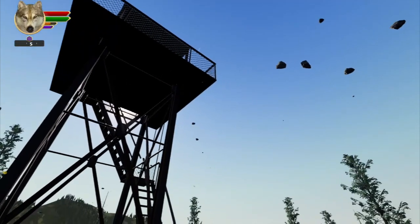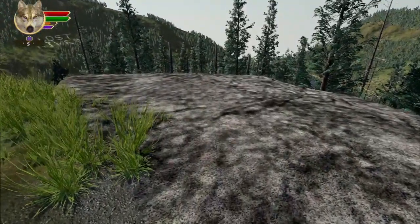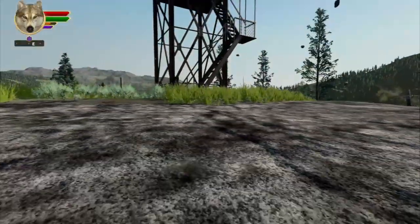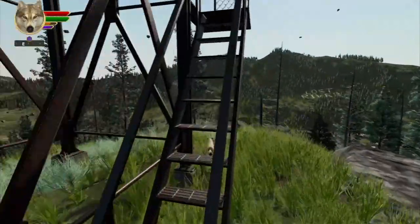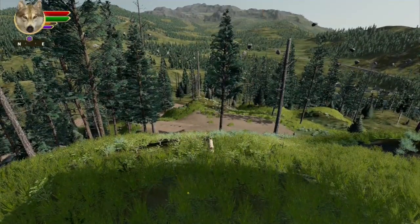And here we are up at the fire tower overlooking downtown, which I'm not going to show you today. But you can see other things that need to be done — like there's no environment surrounding the playable map, there's no collider on this rock that I just ran onto. There's a lot of things that need to be done — probably about a thousand and a half things.